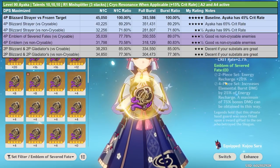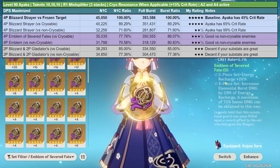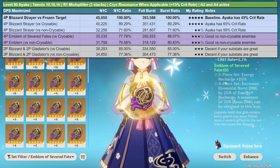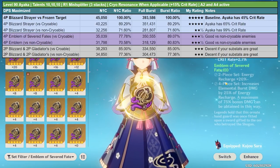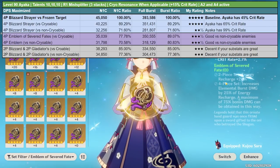Keep in mind that enemies that cannot be frozen or cryoed are fairly few and far between, so when purely farming artifacts for Ayaka I highly recommend just going for Blizzard Strayer and not worrying too much about those enemies. Even though Emblem of Severed Fate is good against those specific types, it's not something I recommend spending resin on for Ayaka specifically. But if you already have a good Emblem set and you're struggling against Electro Lava Churls, consider swapping to it.